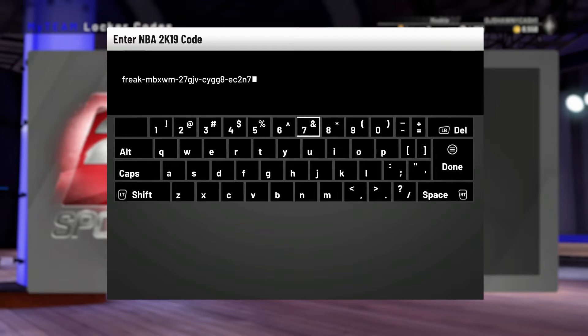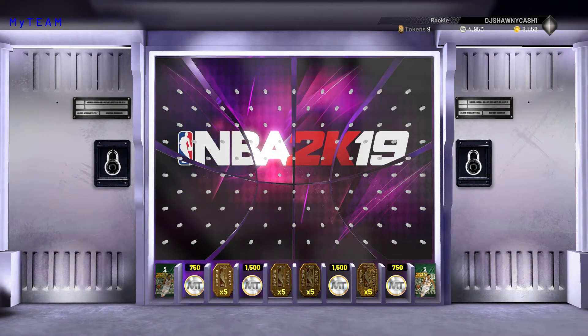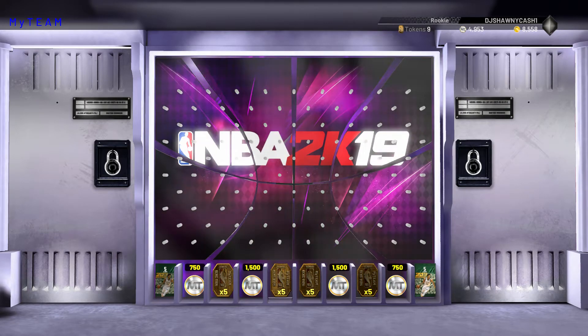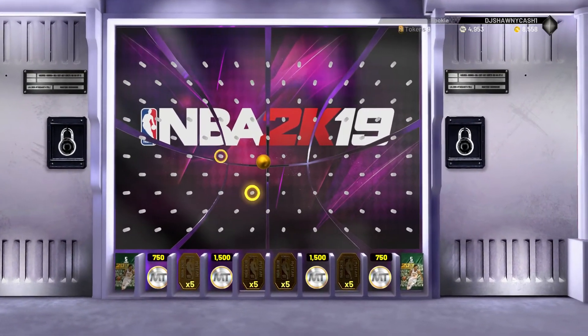Okay guys, so this is the code — pause it if you need to. I really don't want the Giannis pack because I'll take it if it's not only Giannis, but I don't need a Giannis. I already have Pink Diamond, but if it's Galaxy Opal I will take that.